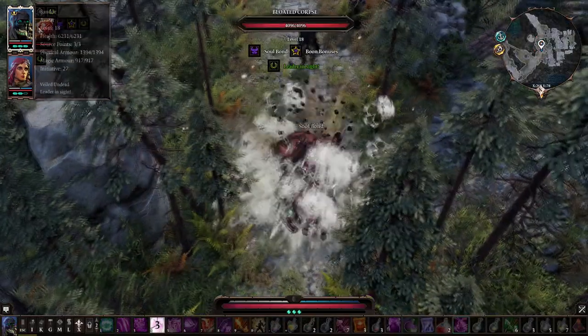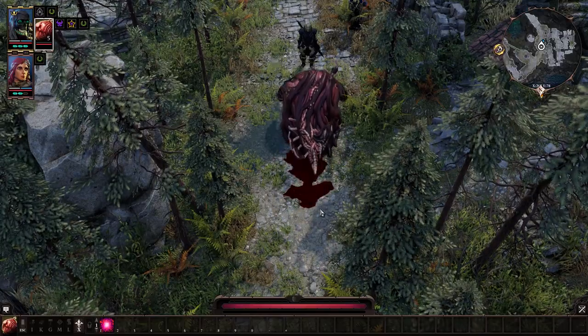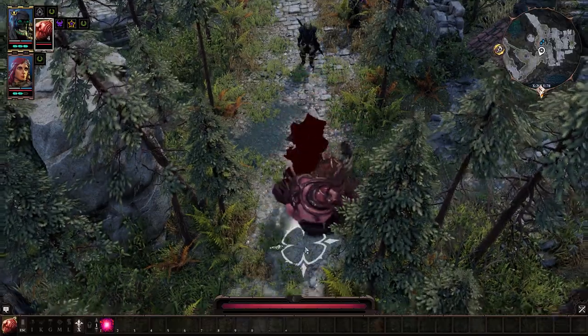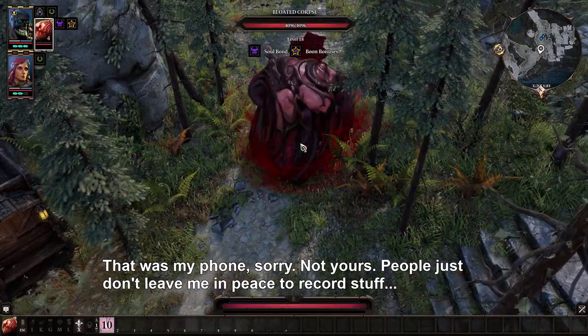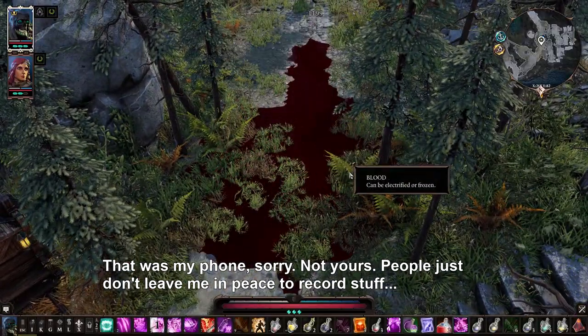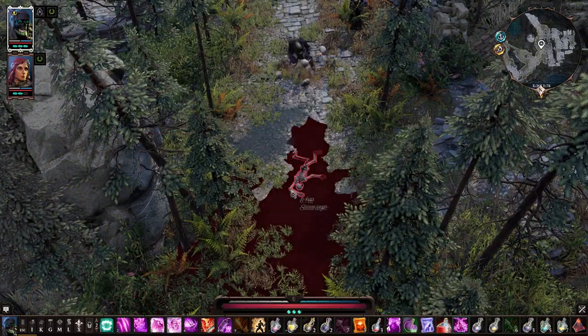The Bloated Corpse is only good as a meat shield or suicide unit. Its standard attack doesn't do much damage. The explosion is good though, and deals a high amount of damage. The Bloated Corpse also leaves a trail of blood behind it wherever it goes,